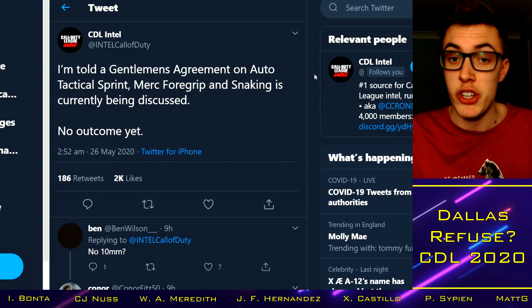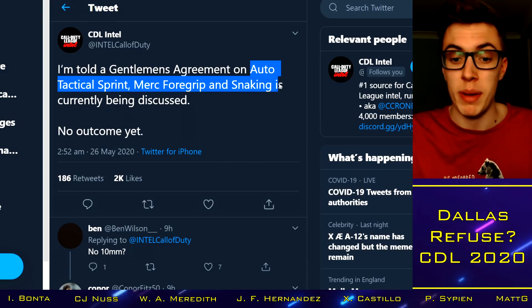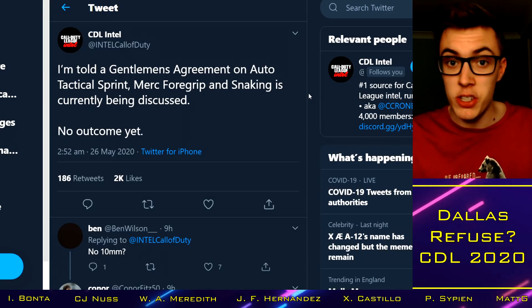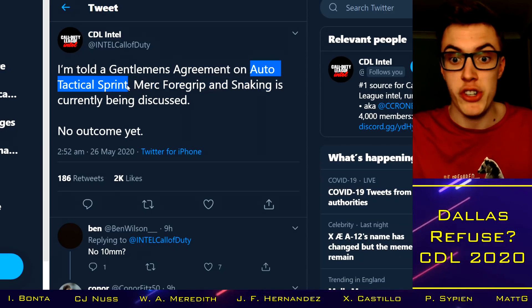This comes out from CDL Intel — I'm told a gentleman's agreement, this could be the change that was being discussed, probably is. Auto tac sprint, merc foregrip, and snaking are currently being discussed. No outcome as of yet. So nothing to do with the 10-millimeter, nothing to do with slide cancel potential changes from Infinity Ward — looks like it could be auto tac sprint as the gentleman's agreement.